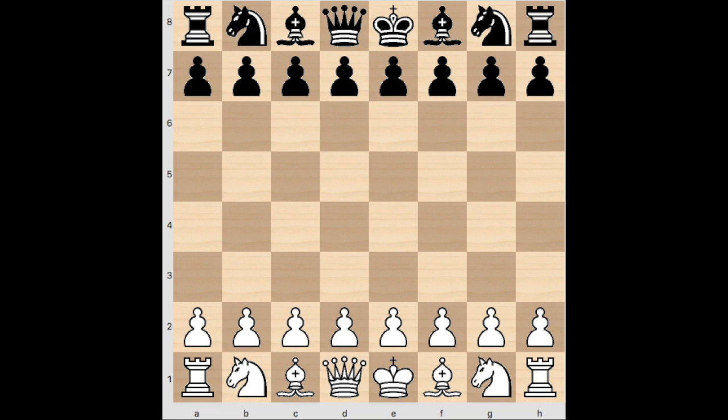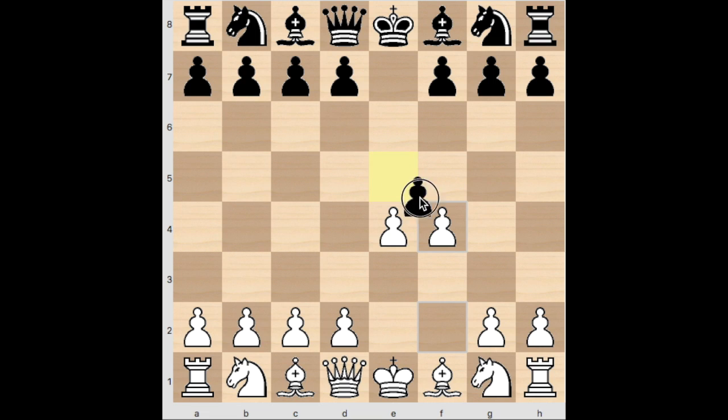As usual for my opening videos, we're going to follow the main line and look at the ideas behind the moves, and hopefully learn something along the way. So, E4, E5, and F4. This is the King's Gambit, and black takes it. This is the most testing move, to accept the gambit.